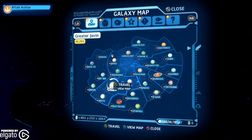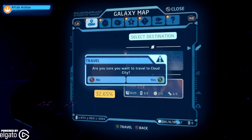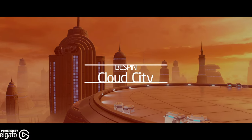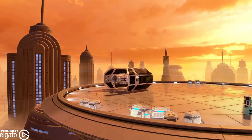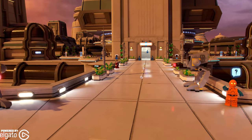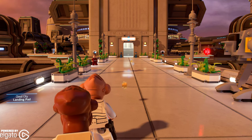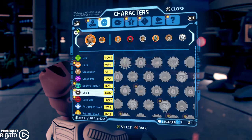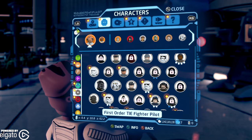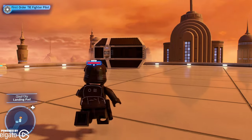We will land in Bespin. Alright. So I'm just going to pose with the little TIE Fighter, you know what I mean? Let's go ahead and get our First Order Villain TIE Fighter Pilot. So here he is — actually looks really cool.